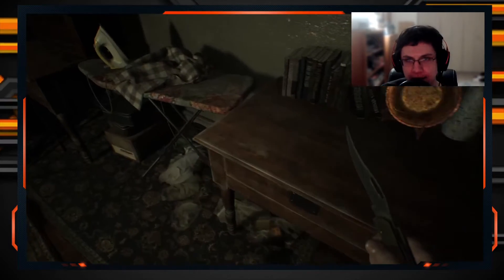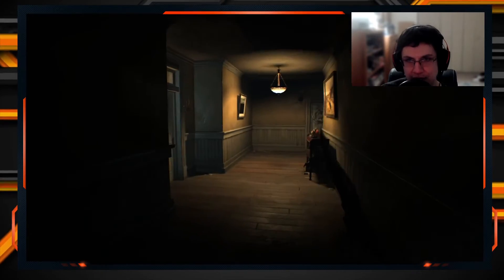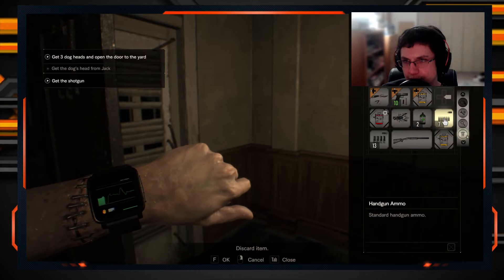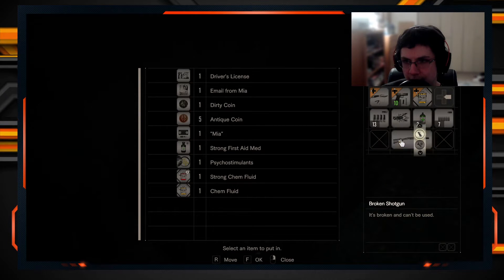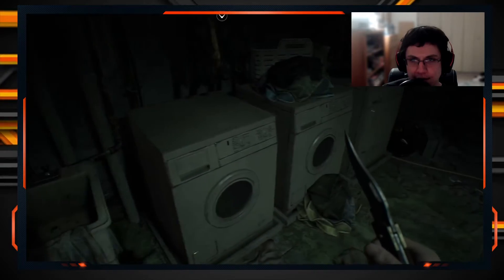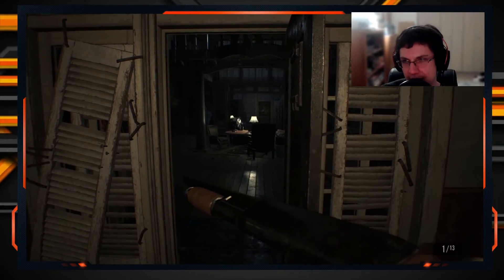That worked out quite well. Now that we have the broken shotgun, are there any other rooms that require the scorpion key? We need the shotgun because we have so many shells — I have too many items. Can I drop some? You can discard but not drop. We need to make room for the shotgun. There we go — now we have a shotgun!